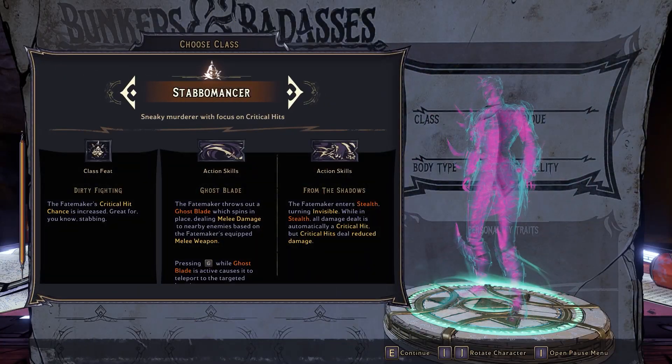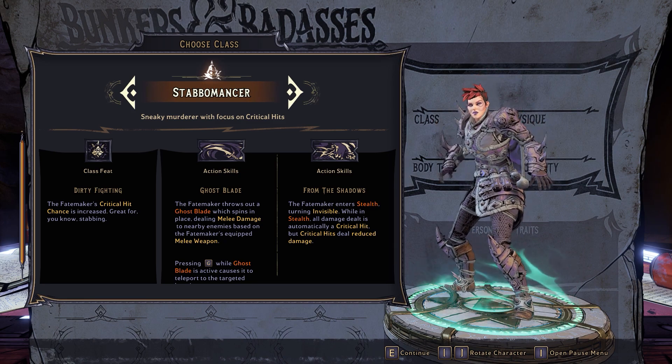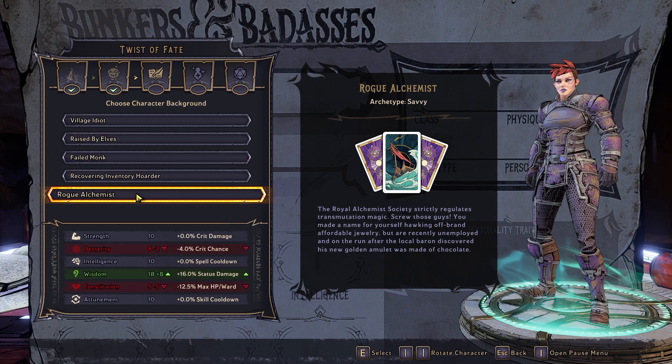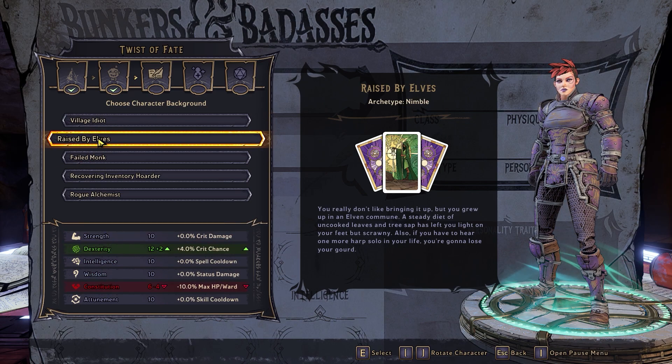If you want to stab, then you'll need strength and dexterity to stay in the fray, and the wisdom to know when to stand back and cast some spells instead. Rogue Alchemist is going to be the best backstory for this class, with a plus 8 to wisdom, followed by either Village Idiot or Raised by Elves.